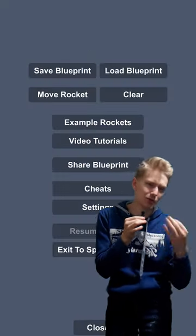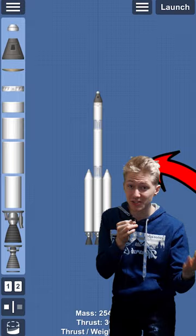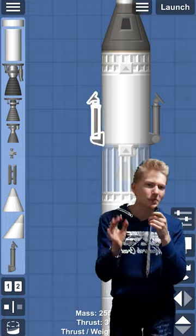Firstly, similar to last tutorial, we need to get ourselves a rocket. Go to the menu, go to rockets, and then we're going to select the three-stage one. Add landing gear to the top, and then we're ready to launch.